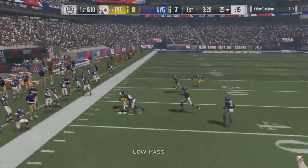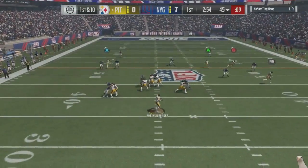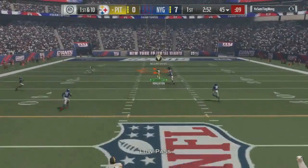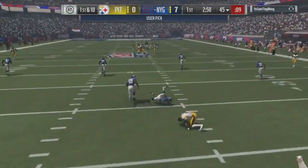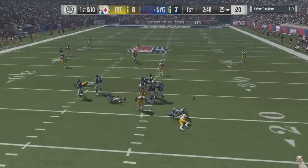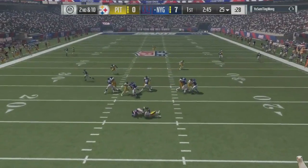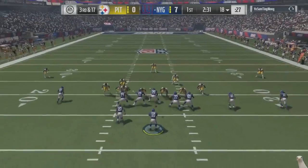Right here we end up trying to go up top, and look at AB with the one-handed catch. We look up top, and we throw a pick. So here we go back again on defense, facing this super mega double custom, and we end up getting a sack right there.